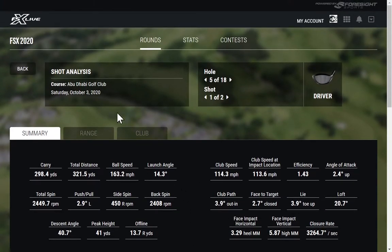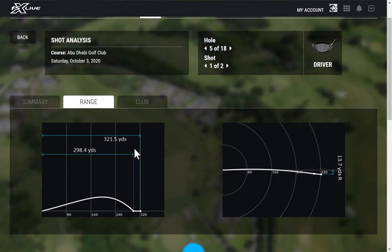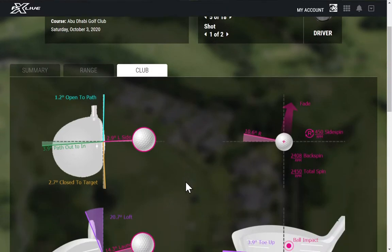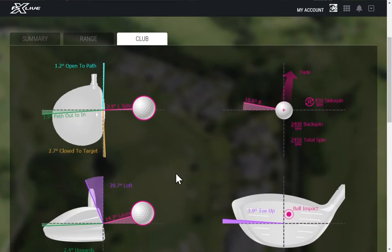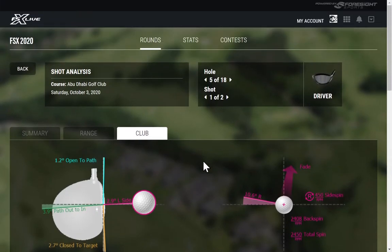If you want to go deeper, you can go into the shot analysis for that particular swing. You get the same stats — date, time, club info. Hit the range tab and you can look at peak height, distance, offline trajectory, and the dispersion of that single shot. Then the club data for that particular swing — in my case my driver was an out-to-in swing playing a fade, giving you 10 degrees of side spin, back spin, impact location on the club face, launch angle, angle of attack, and loft.